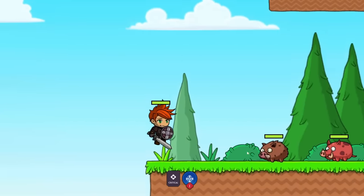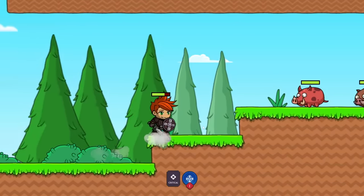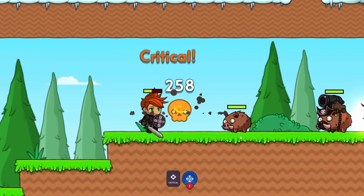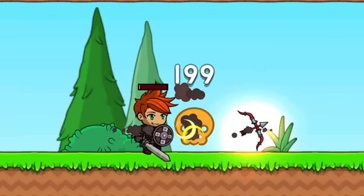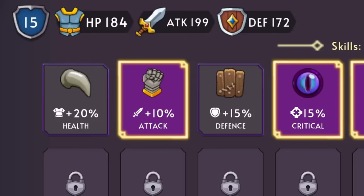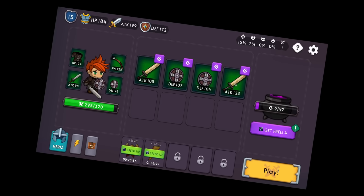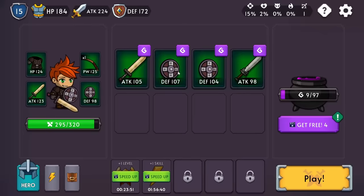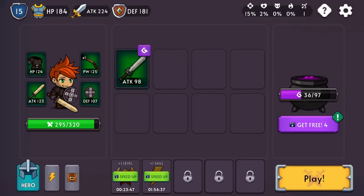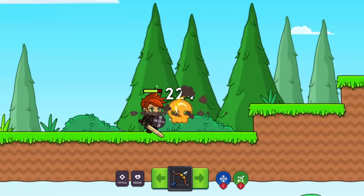I swear if those pink pigs survive with like one HP remaining I'm gonna be upset. They're still doing quite a bit of damage to me. Crit! We got through them. We picked up a bow and got a skill point. HP regen — yes please! The bow has 125 power and we get one arrow out of that. Swords and shields with stats above 100 are going to be very good. We'll regenerate health every second and have a bow to shoot things.